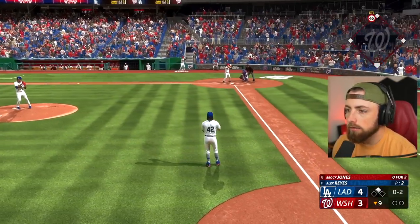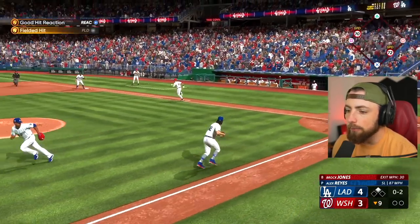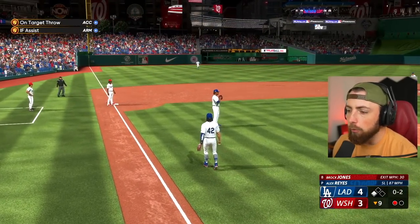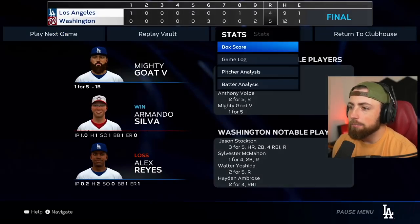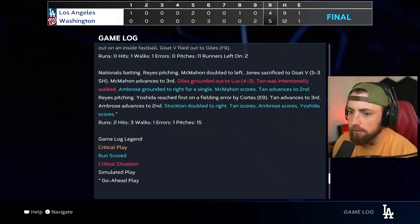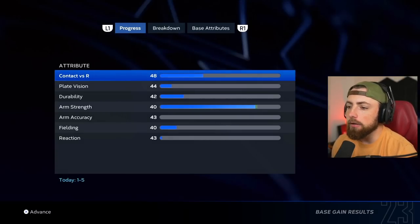Bottom of the ninth. Pop it up, please. No, he gets it down — good bunt. We got to get the guy out at one. Tying run 90 feet away. And they walk it off. God dang it. Did he get a walk-off home run or what? My guess is it was a walk-off home run. Nationals — nope, it was a walk-off double. Unbelievable. We lose again. This is actually very bad.